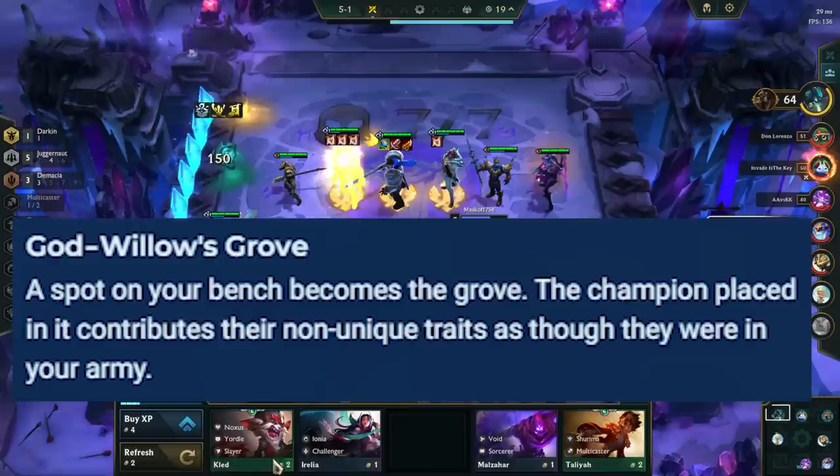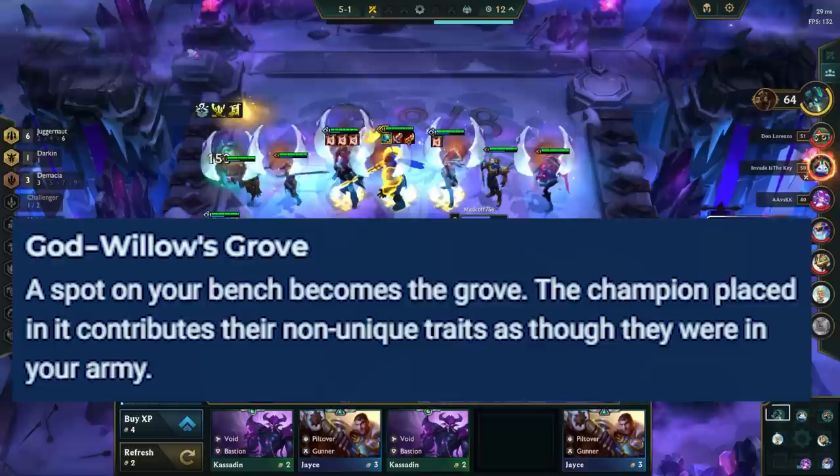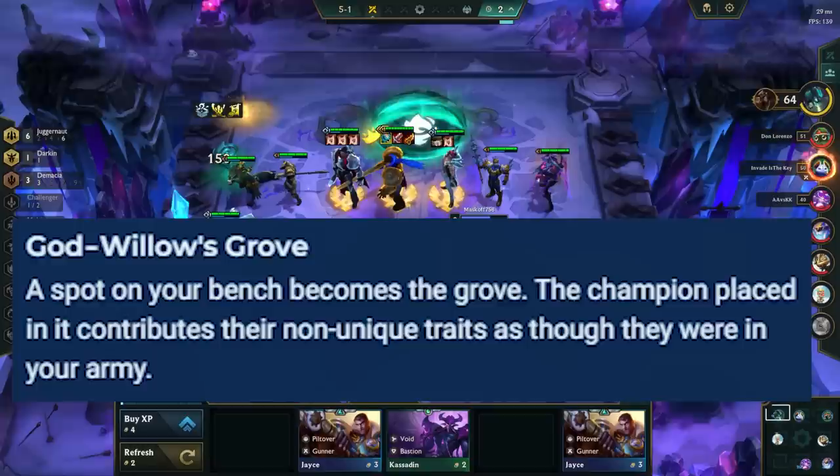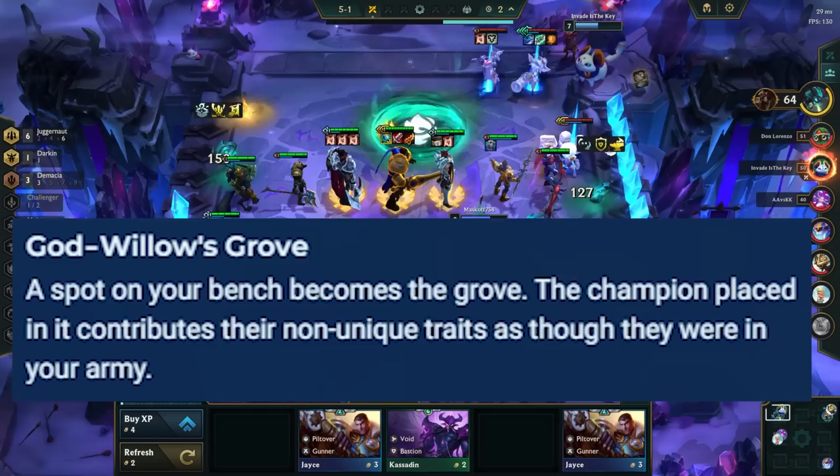God Willow's Grove makes one champion on the bench add their traits to the active field. This is great for comps that don't have good level 7s or 8s. For example, Zeri struggles to get two Freljord, four Zaun, and four Gunners, but it's a lot easier here as you get one trait from the bench. Don't star up the bench champion if you can, as it's just a waste of gold. Champions typically thought of as synergy bots go here, like Sumira and Cassiopeia in Noxus, and Tristana in Gunner Zeri.